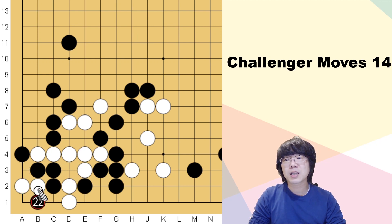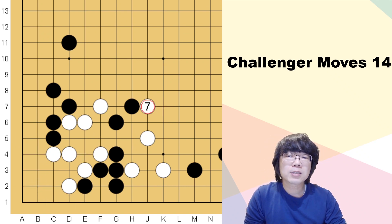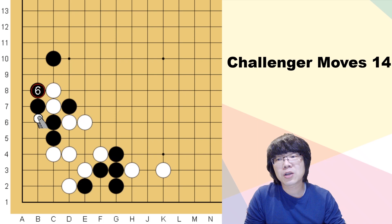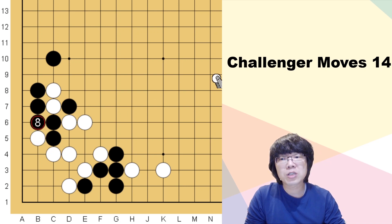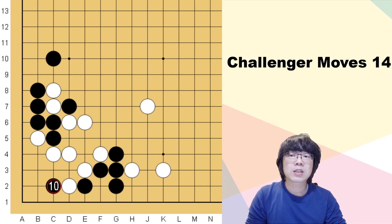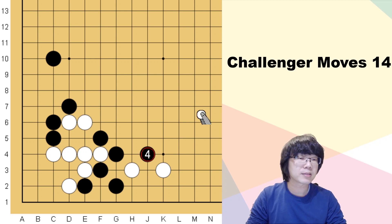If black just wants to hane, then white has to answer — white shouldn't just answer here, because then black is ready to cut after exchanging this atari. White wants to stretch here — this is a vital point — so how can we catch up the timing? Even though black hanes, white can just block here. The good part of saving these stones: when you save there is aji, but you have to judge. For this situation, if you just save and white has already played this hane, it benefits white.